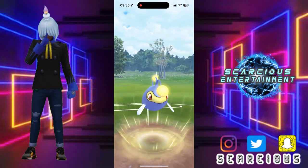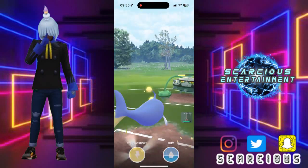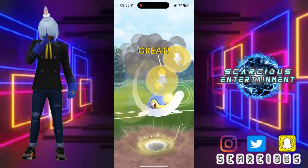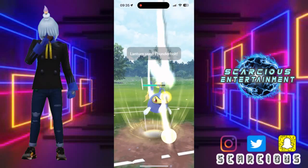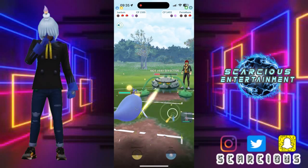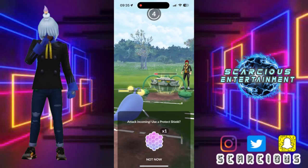Absolutely fine because we're still in the driver's seat — best believe. What do they want to do here? They let it go — that does big damage. Offloading Thunderbolt here, they shield it. Perfectly fine. This Feraligatr has to put in a lot of work and it's not gonna be able to, is it?